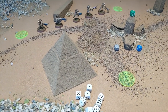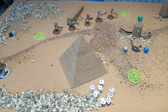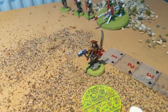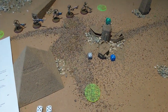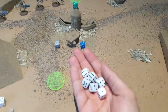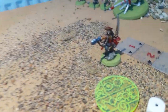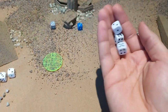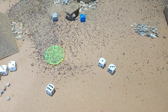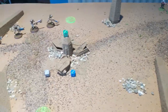Necron turn three — the remaining Necron Warriors score ten more victory points bringing them to twenty-five, while the Imperial Guard sit on fifteen. The Warriors shoot at the commissar — three in range, shooting twice for staying still, hitting on threes and wounding on threes. Two hits fail the commissar's invulnerable but the weapons only do one damage each, leaving him on two wounds.